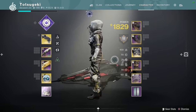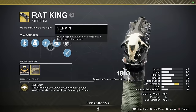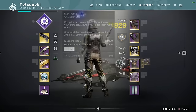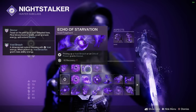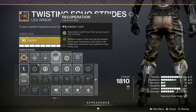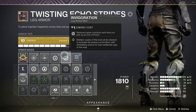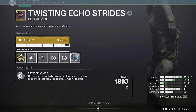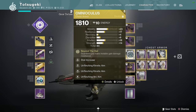Recovery is the dump stat — I'll put anything extra there. It's the last one I care about because with Rat King, get a kill, reload, I get all my Recovery. Then we have the Devour Fragment, pick up an orb, I get a chunk of health — that was recently nerfed. So to fix this, I put Recuperation on the boots so I have almost full health when I pick up an orb, get a little bit of melee energy, and then get some extra damage boost on Rat King to make sure I am never trading with an SMG and am just outright beating them.